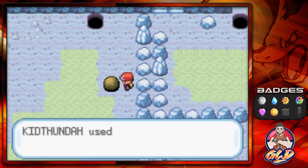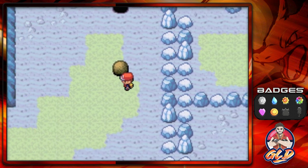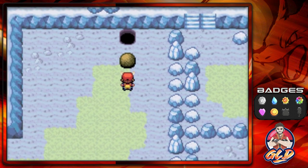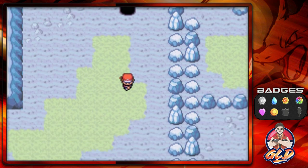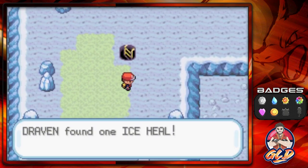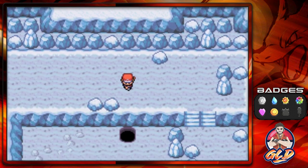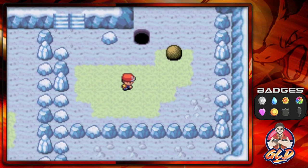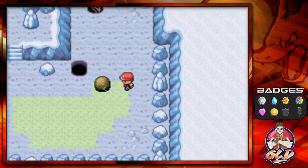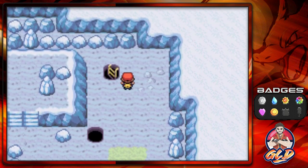If you're entering Seafoam Islands through this area, you need to push these boulders in order to move around. Make sure that the flow or the tide goes down. You will obviously find some Ice Heals and some rare items here, so you can maneuver your way around. Let's go push this first boulder down.